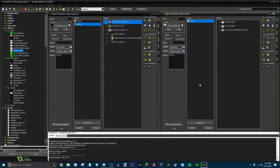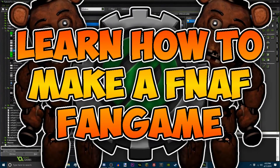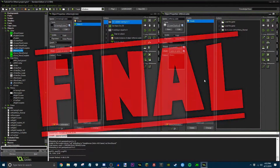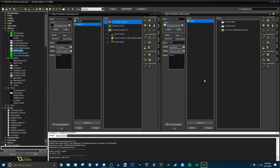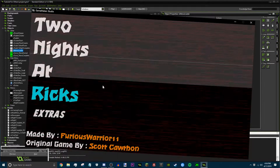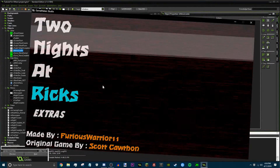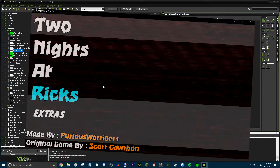Hey guys, what's up? It's Furious411 here, and today I'm back with another episode of the Game Bigger Tutorial Series. Today is going to be the final episode of this series — it has come to an end. In this episode, I'm going to be covering how to make different menus, like when you finish the game you get a menu with extras and stuff like that, and I'm just gonna show you how to load that up.